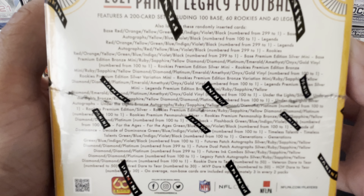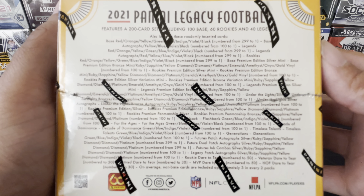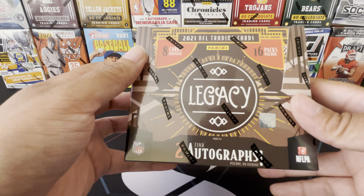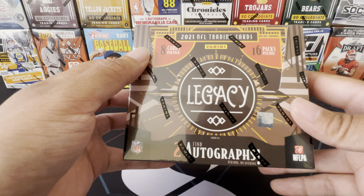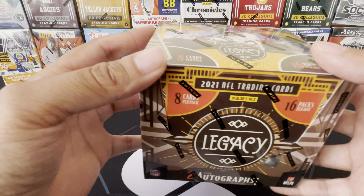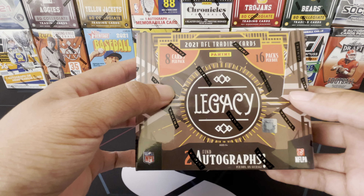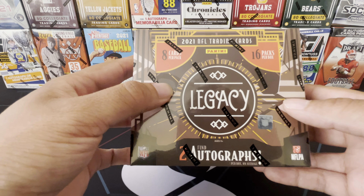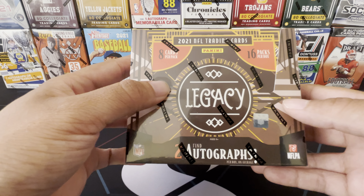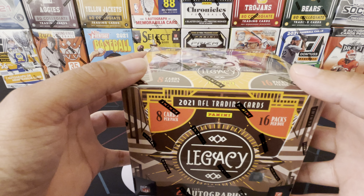This is the back - these are all the things you can find in the product. You should also get about four of the regular OptiChrome cards. We should get a few numbered cards and parallels. The product is full with players from today, it has the rookies coming out of this year's class - first chance to get RPAs. It also has a lot of legends of the game. Their cards are cool. So dope product, a lot to look forward to.